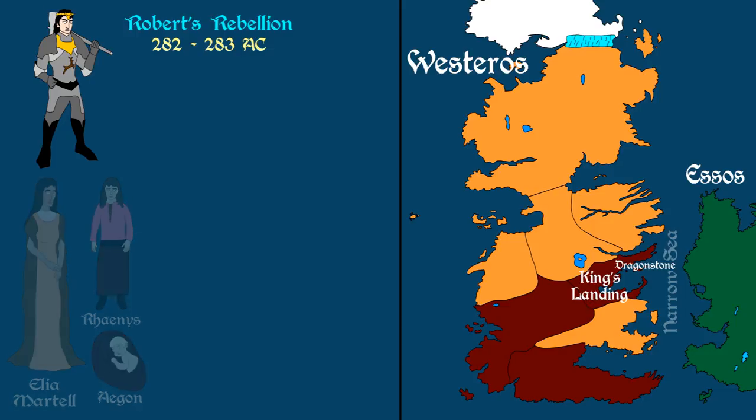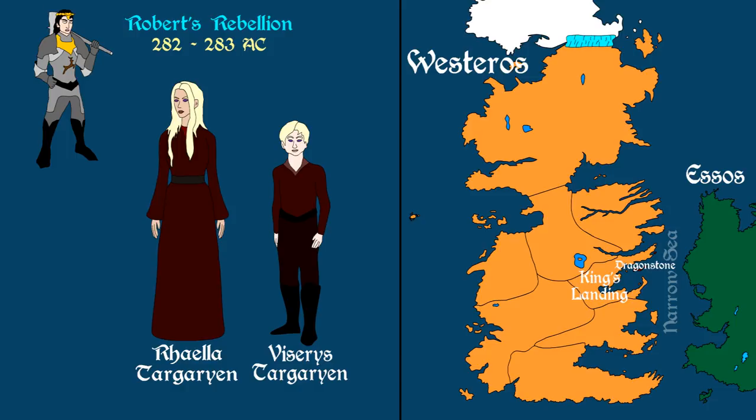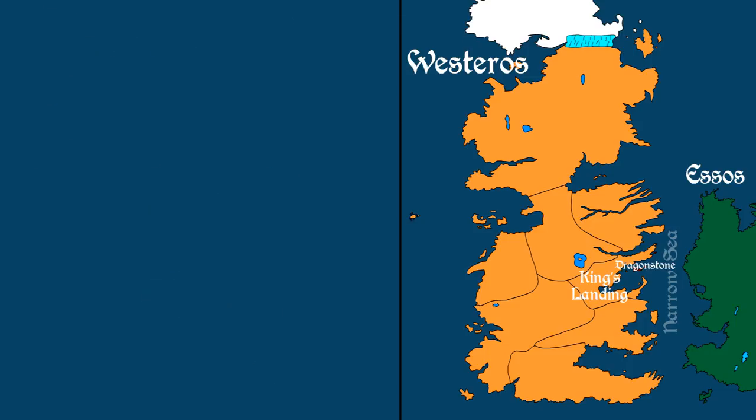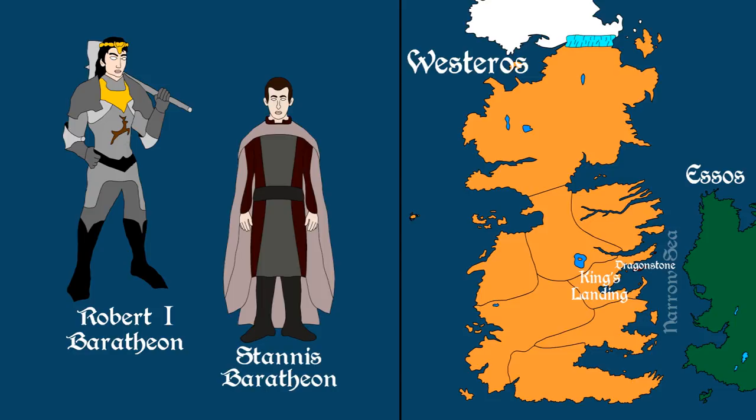Rhaegar's family were killed by rebel forces in the capital, while the king's wife Rhaella and last surviving son Viserys managed to survive on Dragonstone. However, Rhaella was pregnant and died giving birth to her daughter Daenerys, born during a terrible storm that destroyed the last of the Targaryen fleet. Soon the newly crowned King Robert sent his brother Stannis to capture the island, but found that the children had been smuggled away to Essos.